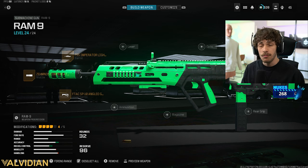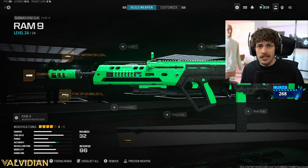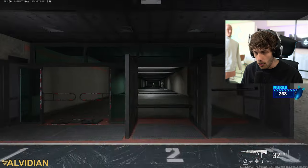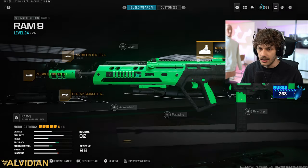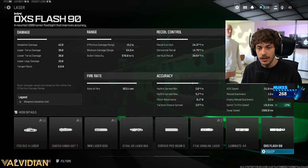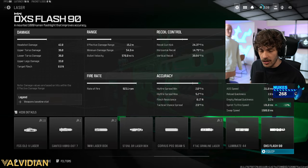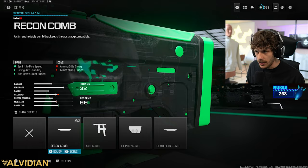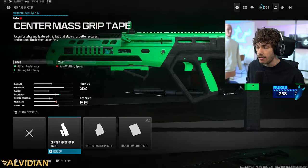The main parts of this build are the muzzle, barrel, and stock — the rest is personal preference. For an optic, try the new Morse sight; it's not my favorite but some people like it, kind of gives a Maddox feel. Lasers aren't necessary, but the flash laser is really nice because sprint-to-fire speed is still a bit slow on this gun and it increases that significantly, helping at close range. You could also add the recon comb for sprint-to-fire speed if you want.